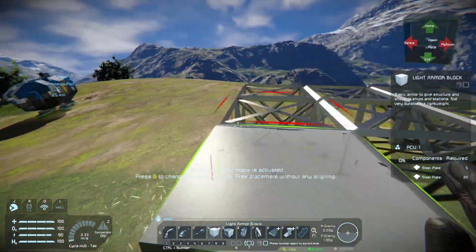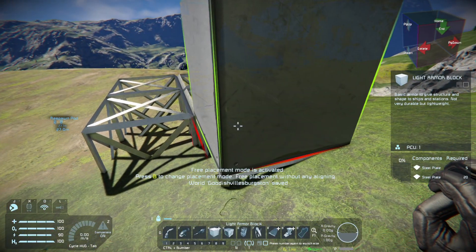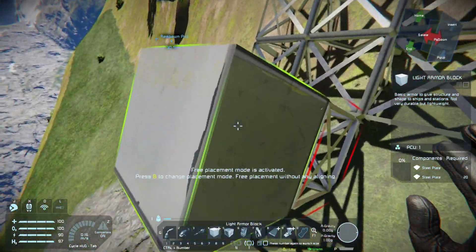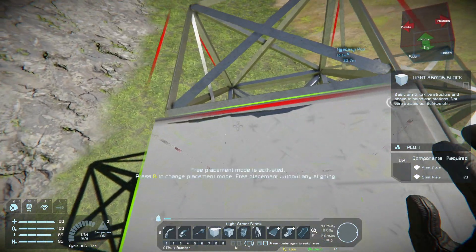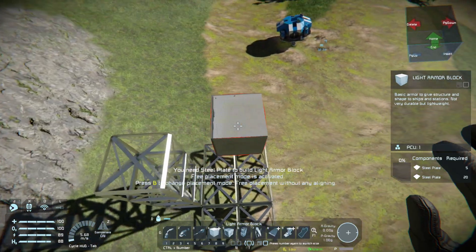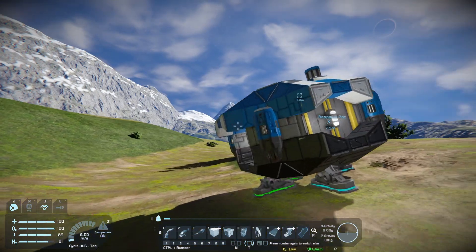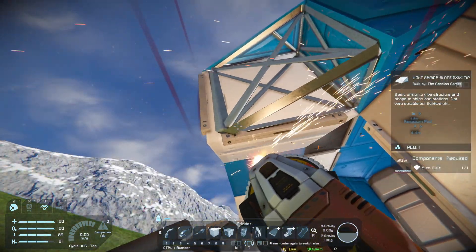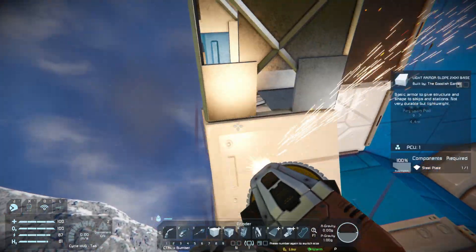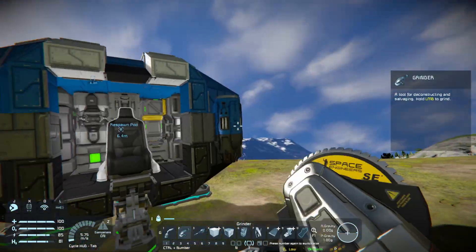We're just gonna build this tower up and stick a wind turbine on there. We also want to get into the assembler as well as a refiner - we're gonna try to get to those today. If we hit X we can start up our jetpack. I don't really know how high to go. I think it's kind of like some old Minecraft FTB mods where wind turbines generate more power the higher up they are.